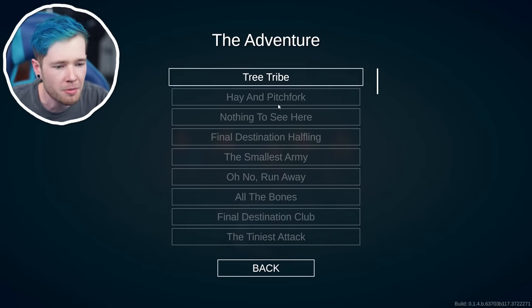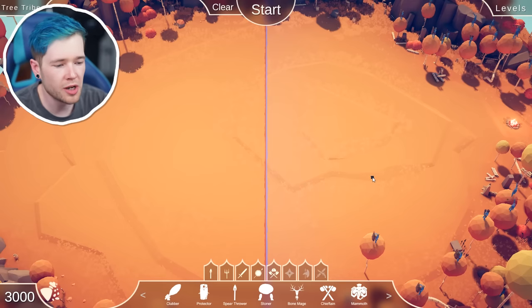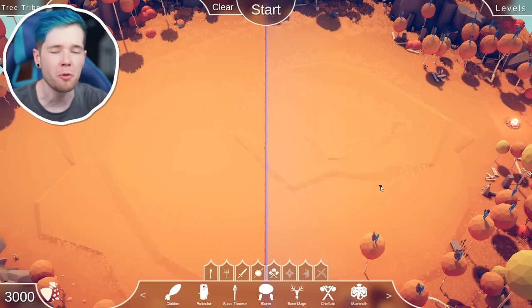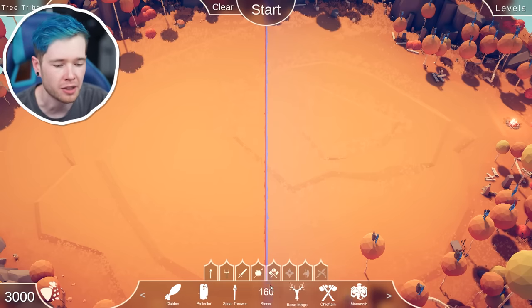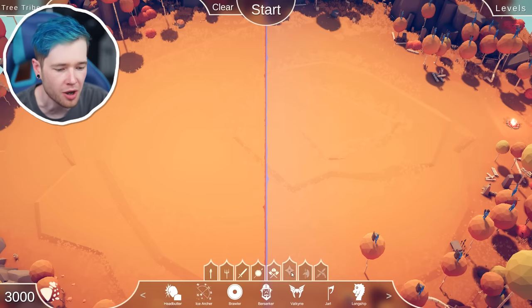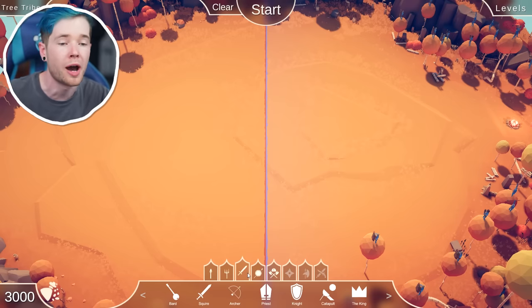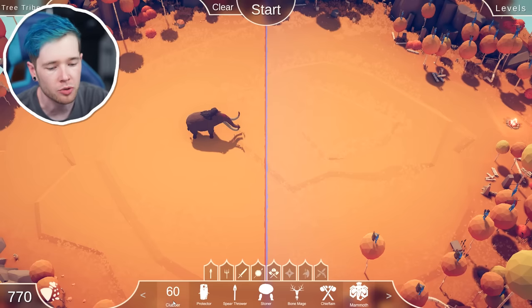Let's play Tree Tribe. Hay and Pitchfork, final destination — oh my goodness, there's so many. Okay, we've got lots of work to do. Tree tribe — where are they? I've just noticed, they're literally all in the trees. Well played. So the way this works is we have 3,000 points to spend on the bottom left. Each unit costs a certain amount — obviously a mammoth is gonna be mad expensive. We can only spend up to 3,000. I'm just gonna plop a mammoth in there, and then loads of clubbers until we get to the max.